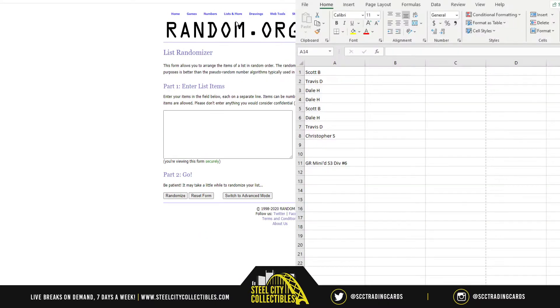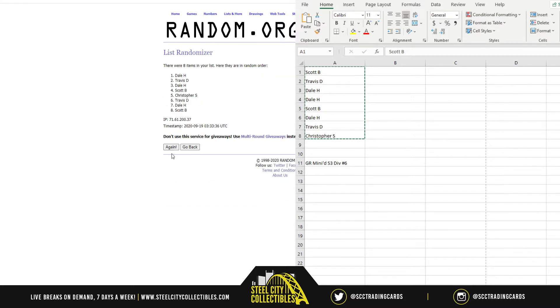We're going to grab up our names here — five times on the names. Christopher with his lone spot is on top. Dale has back-to-back, Scott has number four, then Dale again at five, then Scott at six, and Travis with the last two spots. Let's make our new name list.